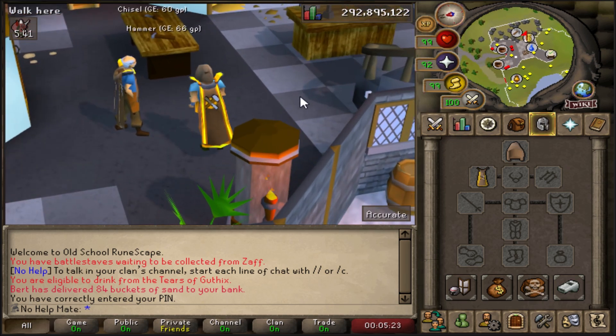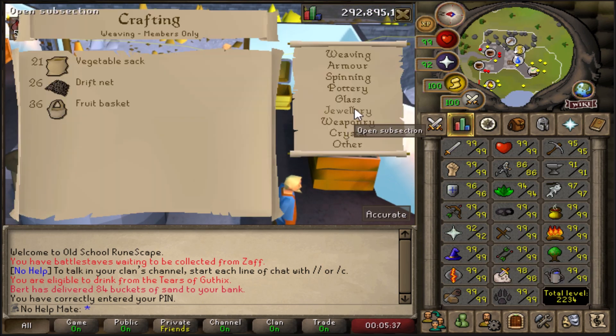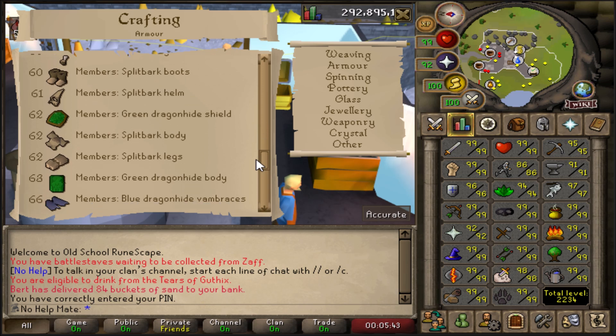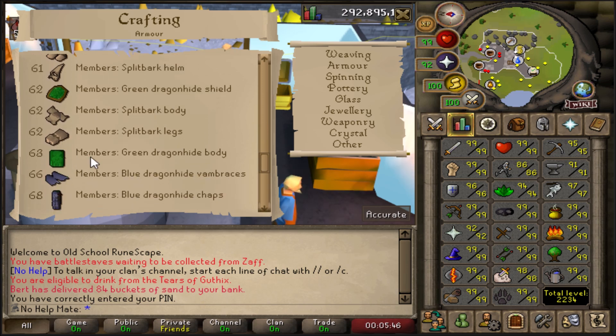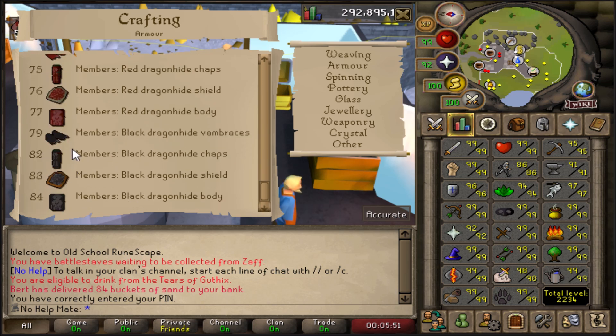Most people train crafting through making dragon hide bodies, and this is super expensive — you lose so much money — but you do get some pretty good crafting experience. You can start this at around levels in the 60s with the green, then in the 70s with the blue, and eventually in the 80s where you make the black dragonhide bodies. This gives amazing crafting experience but you will lose a lot of money.